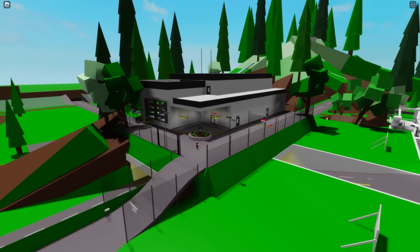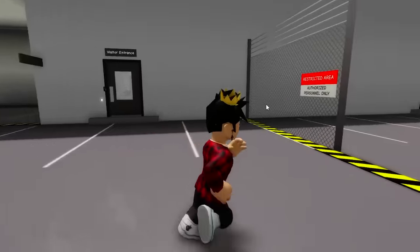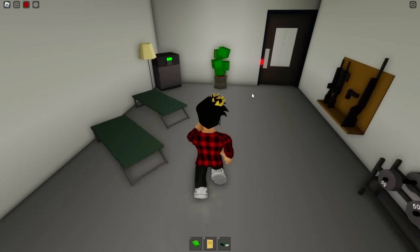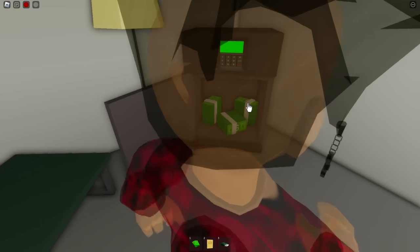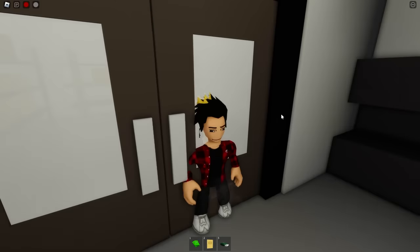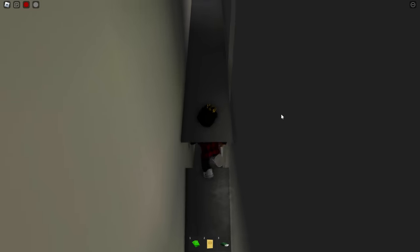Next up, we'll be looking at the prison. I like that we can have these kinds of places for RP in Brookhaven. The safe of this place is in this employees-only room — as we get in, we can see it right there, no need to do much. But there's a secret in here, which is in the kitchen: we can actually go into the vents of this place to go around the inside of its walls.